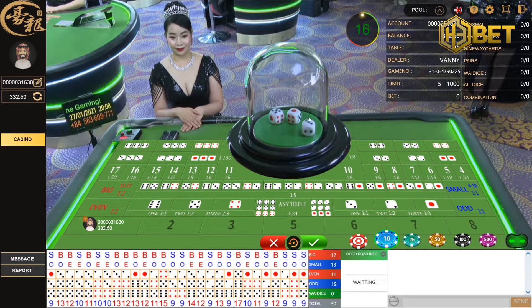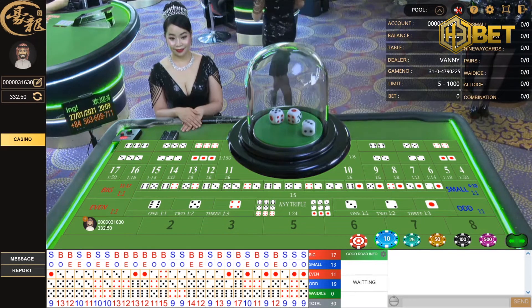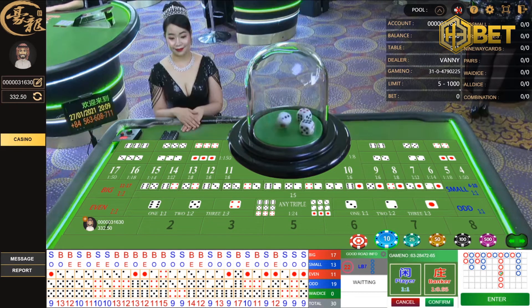Let me go through the combinations and payouts, and what you should be looking out for. The most common betting area is guessing the sum being big or small, or you can guess even or odd. This bet will get you only a 1 to 1 payout, and that's the most common area that people will bet on. A sum of 4 to 10 will be small, and if you get 11 to 17, you get big. Even or odd, I don't need to explain that.